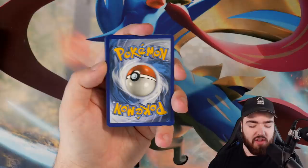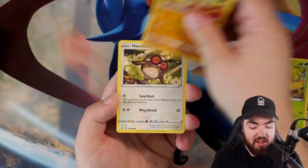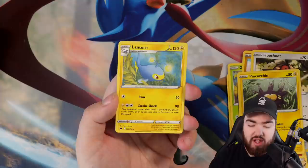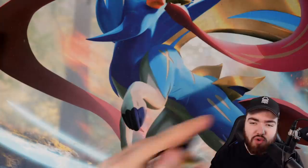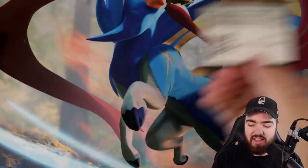This will be water energy. First pack — absolute scenes. We got Heatmore, Galarian Stunfisk, Krabby, Grookey, Mudbray, Hoot Hoot, Pinkurchin, Roselia, and a Lantern regular rare. You can always start the video off with a regular rare — it gradually gets better. I want you guys to stick around, but I don't want every pull to be a regular rare. It has to ramp up.